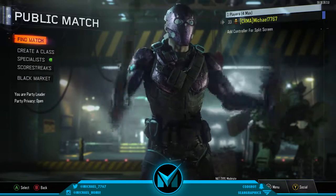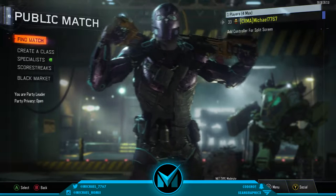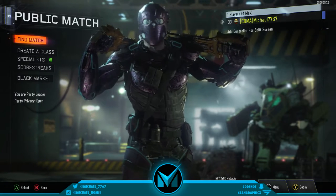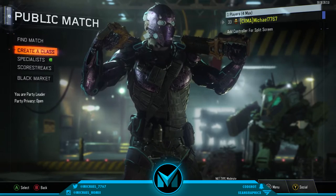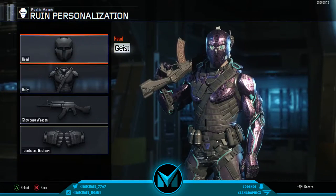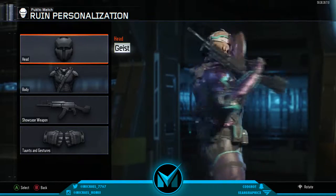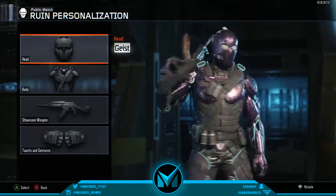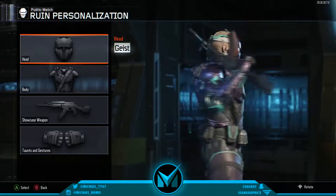So basically what you want to do is press Y, but before I do this I want to say this glitch doesn't make it so you can actually kill people with it or bring it into an actual game. What it's going to do is make it so your specialist character will actually be holding it. As you can see right here, my specialist character is holding the KN44, and if you do the glitch, your specialist character will actually hold the M27 Assault Rifle, which is really cool.